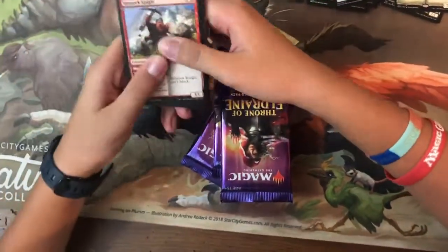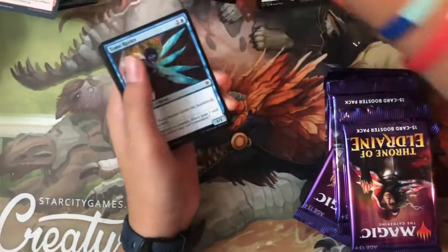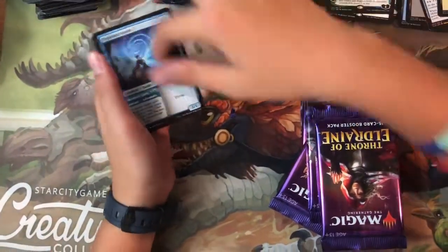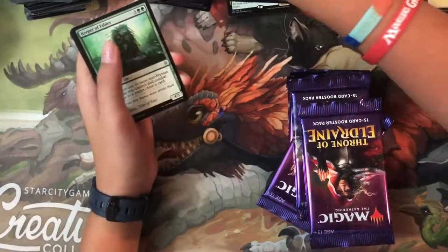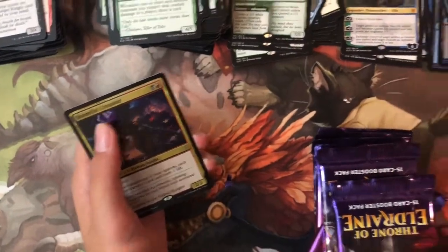Pack forty-two: Rimrock Knight, Festive Funeral, Lonesome Unicorn, Corridor Monitor, Searing Barrage, Trapped in the Tower, Gambrick Pattern, Tomb Raider, Barrel Witches — there's a foil! Uncommons: Hypnotic Sprite, Inquisitive Puppet, Keeper Fables, and the rare is Lovestruck Beast. The foil is Stormfist Crusader — really good!